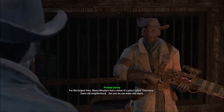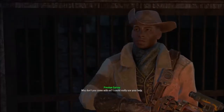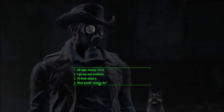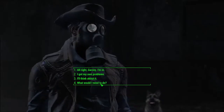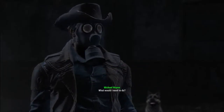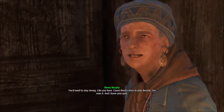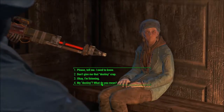For the longest time, Murphy's had a vision of a place called Sanctuary. It's an old neighborhood, but one we can make new again. Why don't you come with us? I could really use your help. Wait — that's my neighborhood, isn't it? We're going to start forming like an army or something — that would be kind of cool. What would I need to do? You need to stay strong like you've been, because there's more to your destiny. Is that so? I've seen it. Let's try to be nice to the old crazy woman.